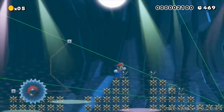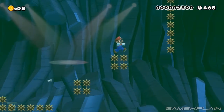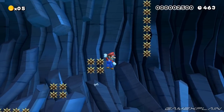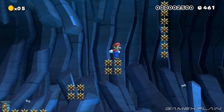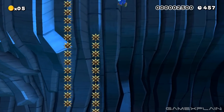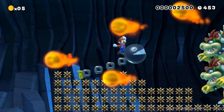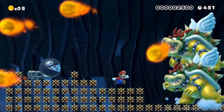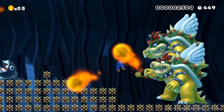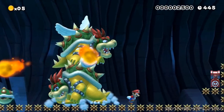Nothing can get in our way, except for falling down a hole of course. We can even wall jump off spikes! Oh man, we've got two Bowsers to deal with. Actually getting over them is kind of tricky — maybe we can go under them. Yep, they're winged. Awesome.